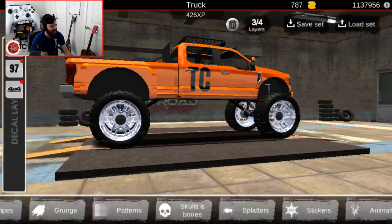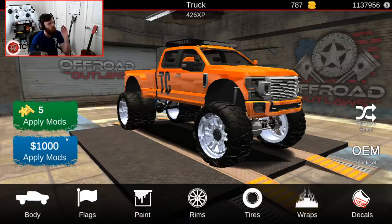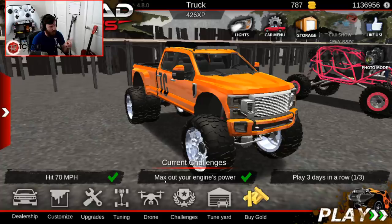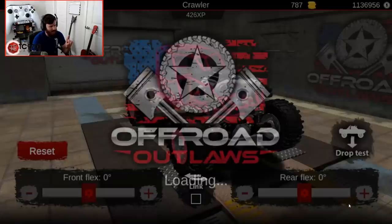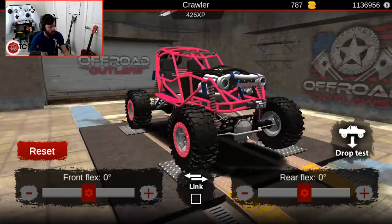Having decals on top of the wrap editor is blowing my mind. Applying those mods now, and then going into tuning, we have the new flex tester. I'm going to use a different vehicle for that — I'll use the Ford since that's my tow rig.